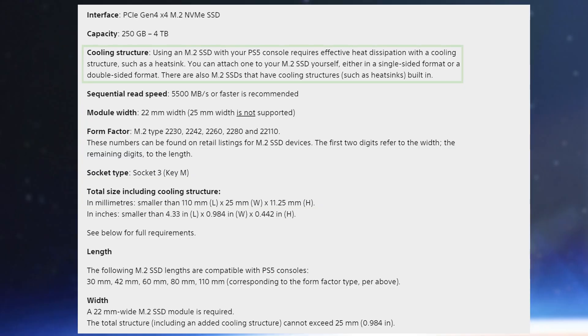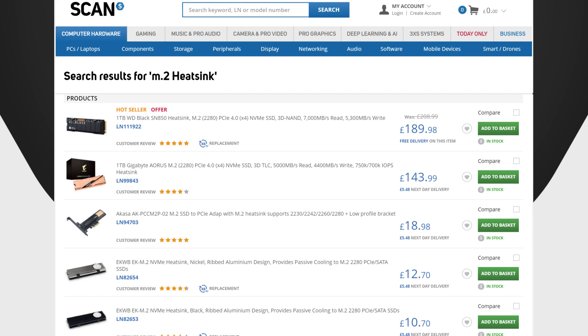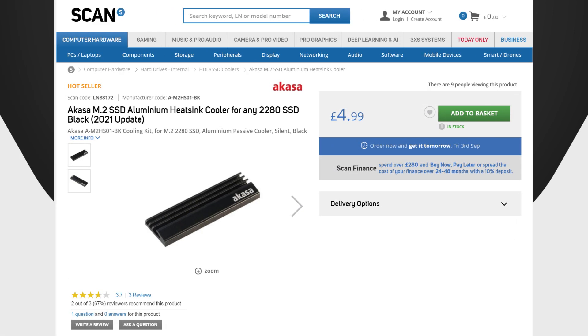This Samsung 980 Pro hits a peak speed of 7,000 megabytes per second, so it's well over those minimum requirements, and as it's Samsung you know it's a quality drive. Another requirement of using an M.2 SSD with your PS5 is a heatsink. Samsung don't offer one on the current 980 Pro range, but you can easily purchase one to add on. I'm using one from Akasa today, however it's important that whatever you buy, you make sure it will fit inside the PS5 and provide adequate cooling. Be sure to check out reviews before you purchase.